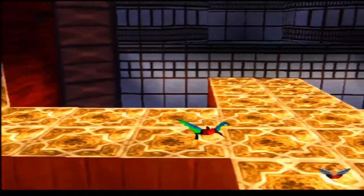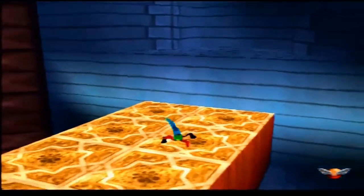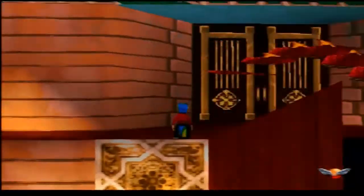Gex is also capable of sticking to certain walls, which can place you upside down or at weird angles. And this is another instance where the camera is likely to cause problems, as it keeps changing around when you move, making you wonder which way you're actually going.